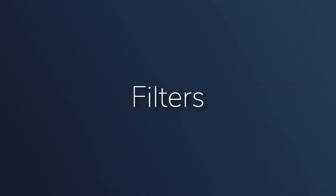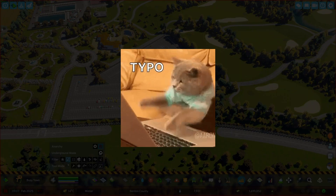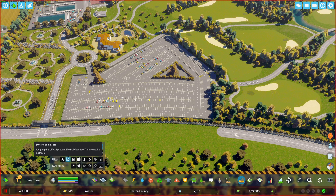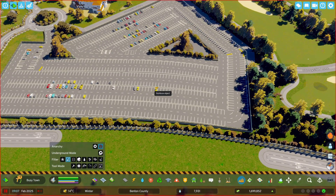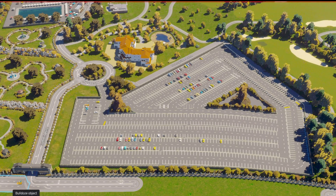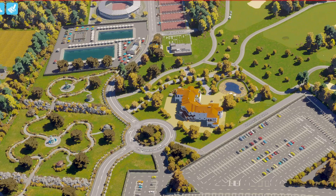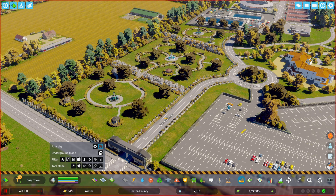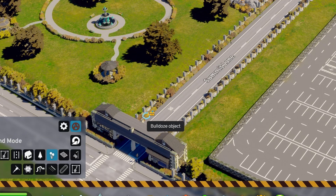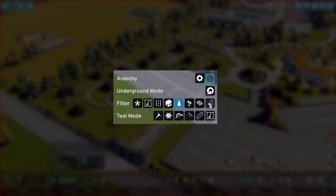Moving on to filters — these are important and help out people who fat-finger and delete something that shouldn't be deleted. First you have the surface filter, where you can only delete surfaces you've placed and not the ones in buildings. Then there's the network filter for roads and pathways, followed by the buildings filter, and so on for trees, plants, decals, and props.